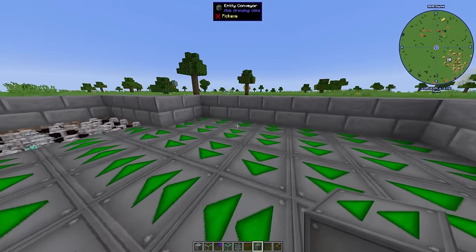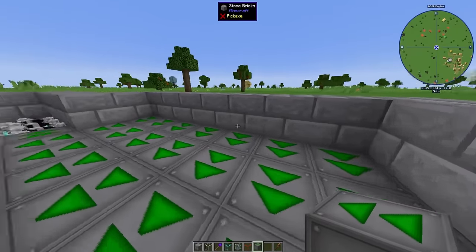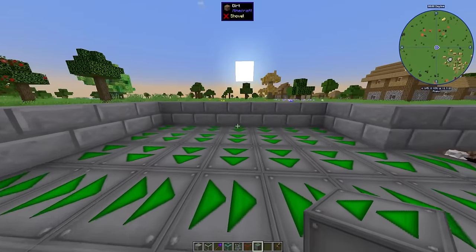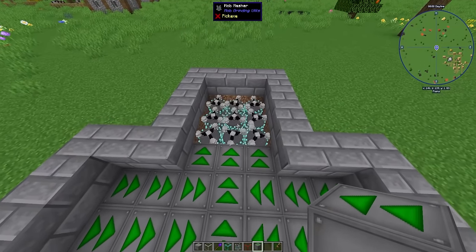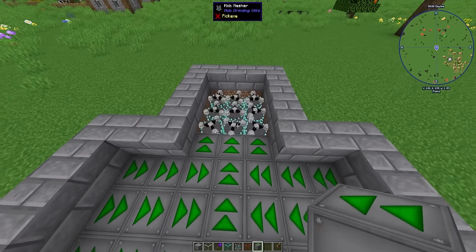If you're having trouble building this, you could always hold shift and walk around on top of the conveyors — that way you won't actually be sliding around. Be careful though: you could always disable the mob mashers by taking out the redstone so that way you don't accidentally slide in and die.